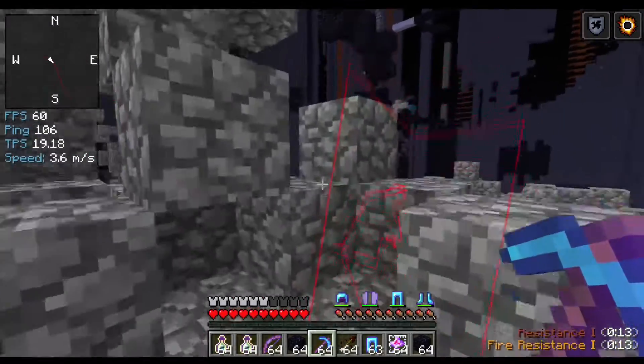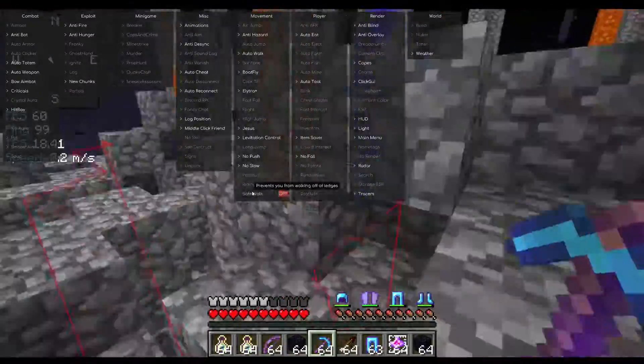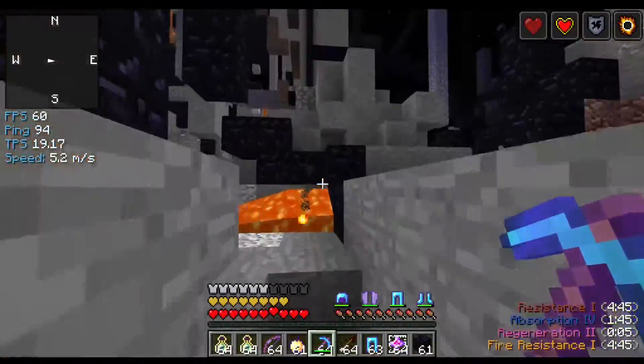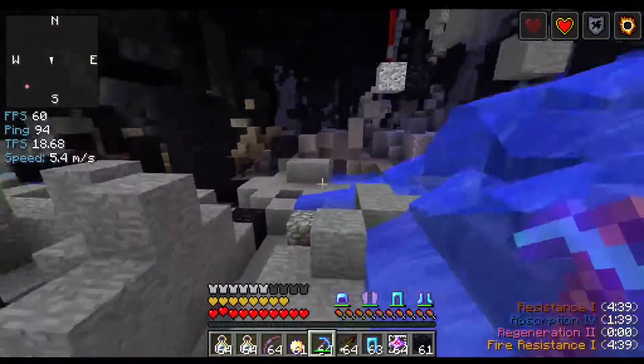Auto-walk. This should make us walk as fast as possible out of spawn. Okay, so we have to find a nether portal, because I know the coordinates in the nether of where the base is.